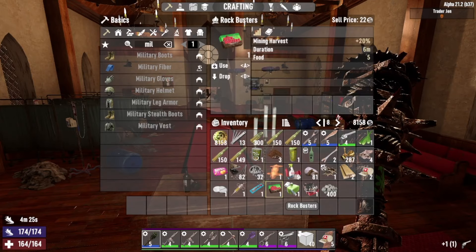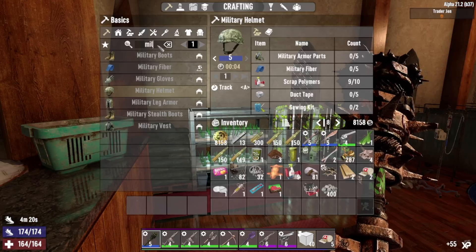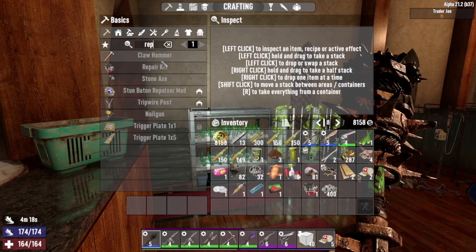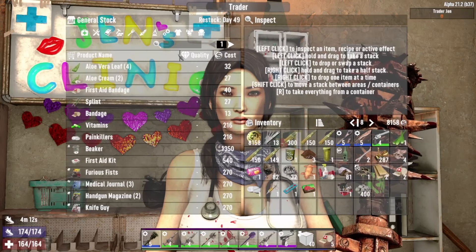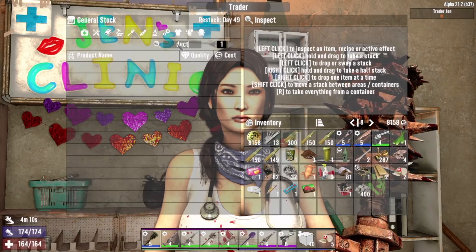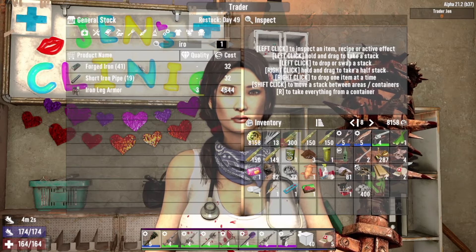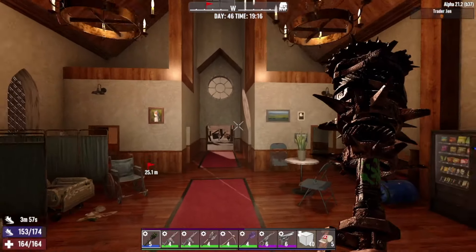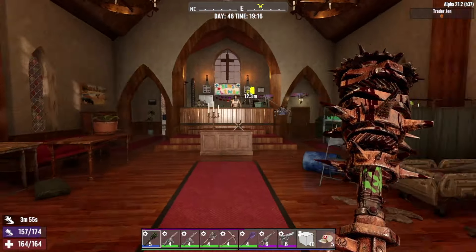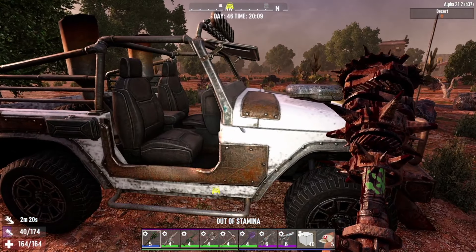Bugger all else. Right, repair kits - duct tape and forged iron. Do you have any duct tape? No. Do you have any glue? Any iron? You have quite a bit of forge time, we've got loads at home. Medical supplies. My guy is proper unfit! Right, repair kit - let's see if we can make it in time.